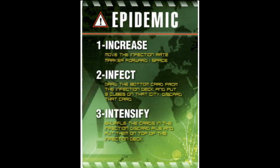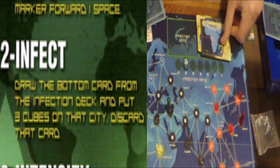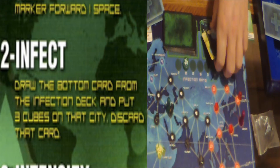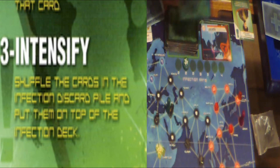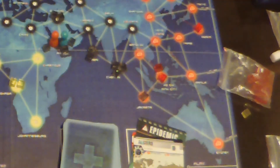It's an epidemic card — ready for things to get a whole lot worse? When you draw these, you have to increase the number of infection cards you draw. Then you take the bottom card from the deck and place three cubes on that city. And if that wasn't enough, you have to shuffle the discard pile and place it on top of the infection deck. This can lead to outbreaks: if you have to infect a city that already has three disease cubes, each connecting city is infected instead.